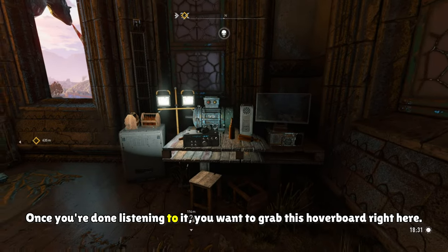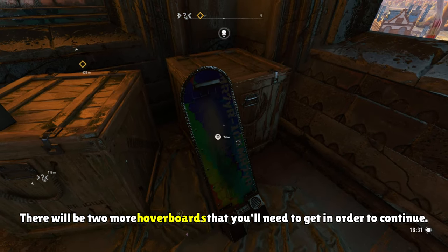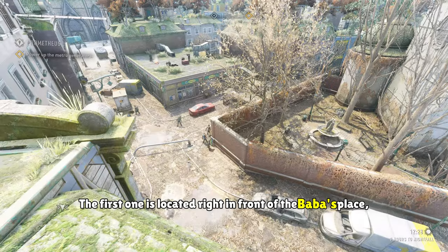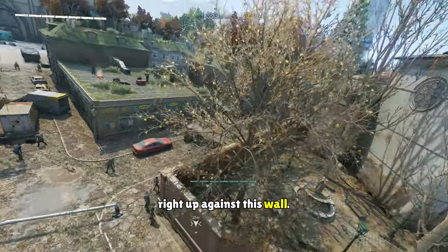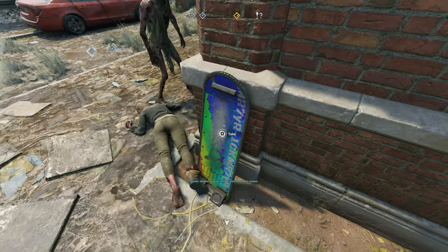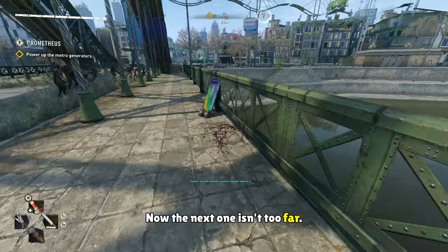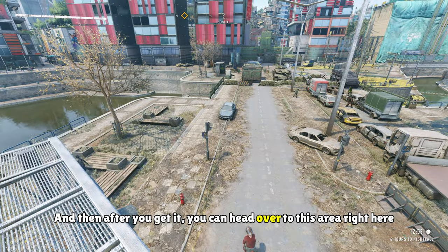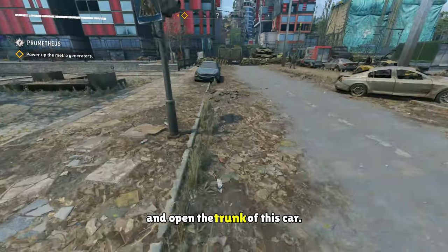Once you're done listening to it, you want to grab this hoverboard right here. There'll be two more hoverboards that you'll need to get in order to continue. The first one is located right in front of Baba's place, right up against the wall. The next one isn't too far — it's right on this bridge. After you get it, you can head over to this area right here and open the trunk of this car.